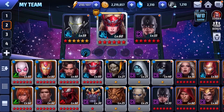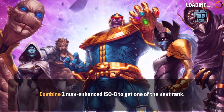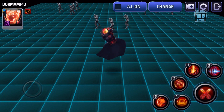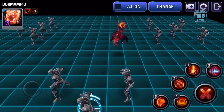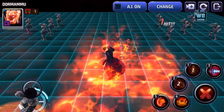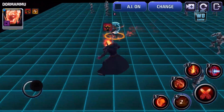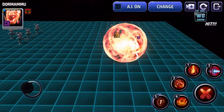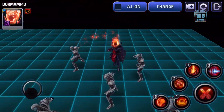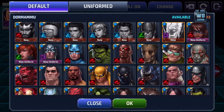Let's spend the next few minutes looking at the new characters' attacks. I want to start with Dormammu — I think he's going to be a really cool character. Just a quick look: when he's hovering, he won't get attacked. Wow, look at this! That is really cool. Let's go back out.